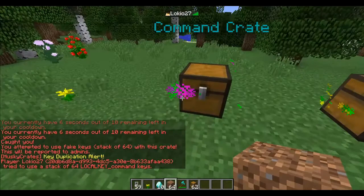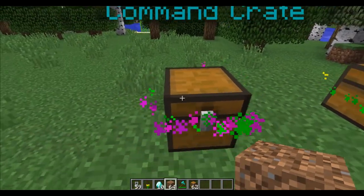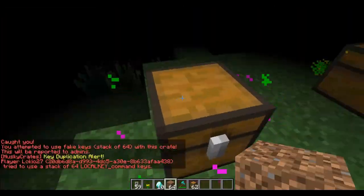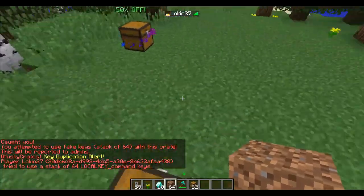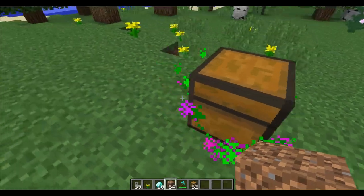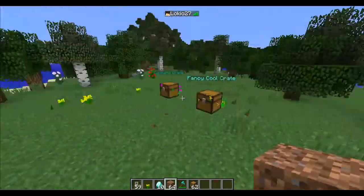The key duplication logic has changed a little bit. If someone uses a crate with a key that is not valid anymore — it does that. It works pretty effectively. And as you can see in the chat, admins will be notified of the UUID of the player, the player's username, the size of the stack, and the key ID they attempted to use while that was cheated in.